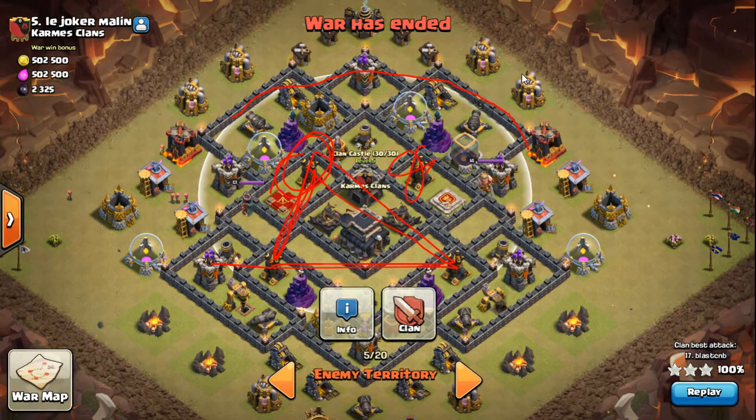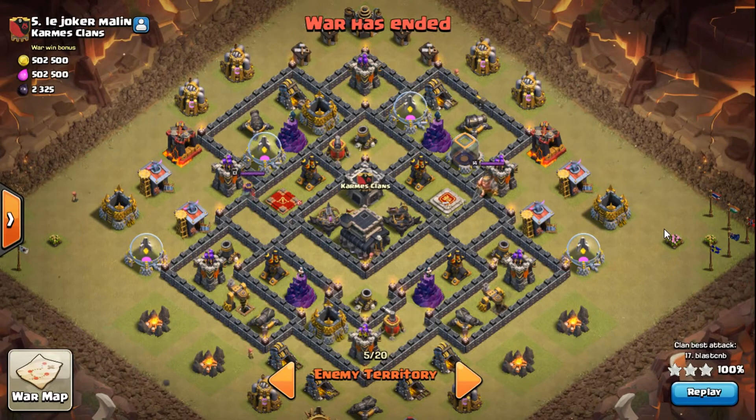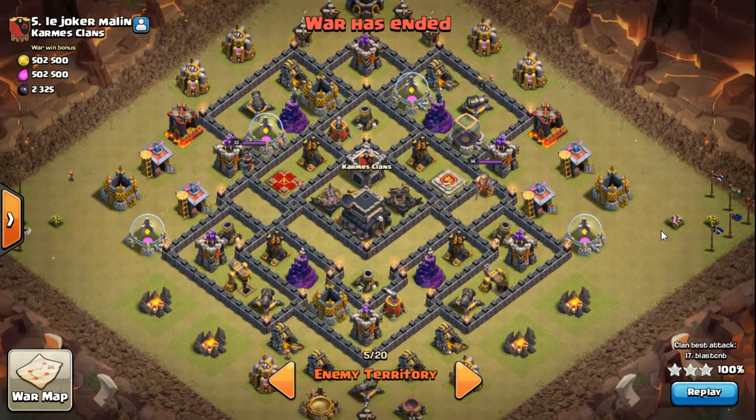I'll zap out this air defense, allowing me to bring a loon in here, hopefully destroy that cannon and pull the CC out. I'll set my Queen up over here — it's a drag, so I use my Queen to kill the CC. That allows me to save my King and some extra cleanup troops to help out with the speed of the attack, and that's pretty much it.